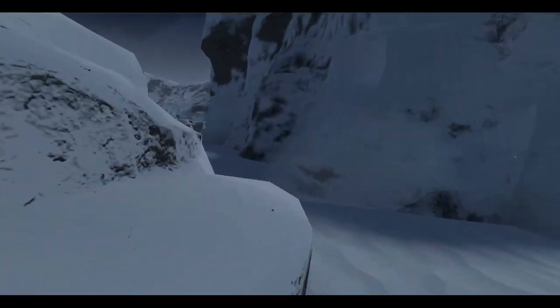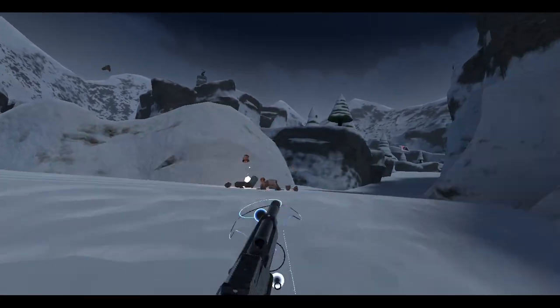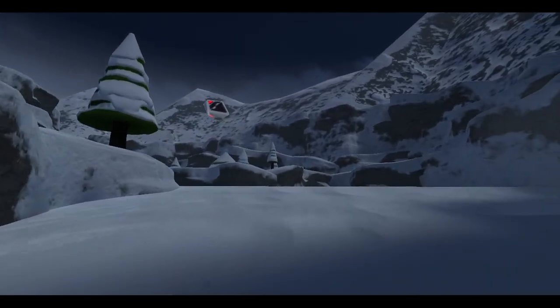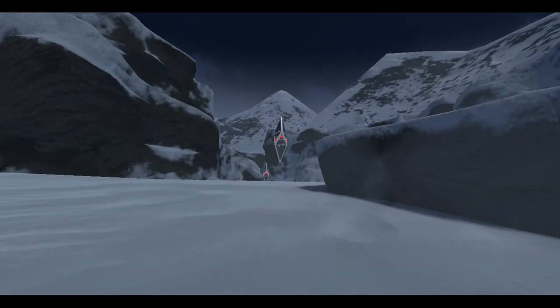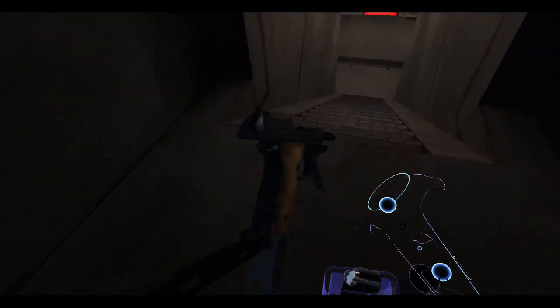Reload, reload! All right, let's see that weapon. Okay, here it is — I need a reload. That's a cliff, that's the edge. Tier two card — there you go, buddy. Have that. All right, we're gonna check out this new message.